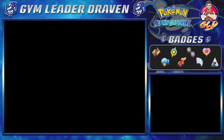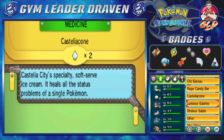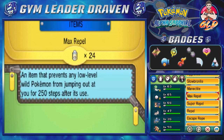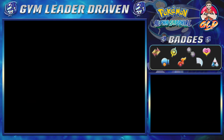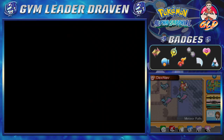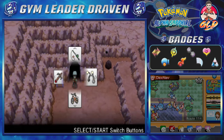Before we do anything, let's just use an escape rope — we have an escape rope, why not use it? There you are. Okay, ten of these little suckers. So here we are, we are out. And to Rustboro we go.